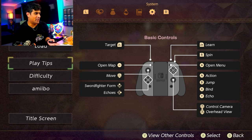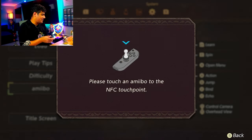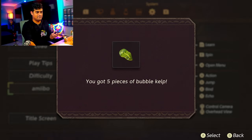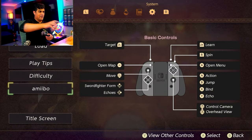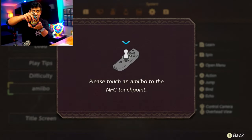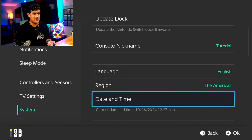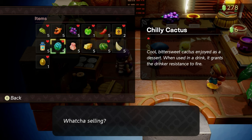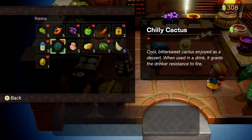The next method is amiibo date skip farming and selling to the shop. If you're lucky enough to have three Zelda amiibos, all you have to do is spam them repeatedly. If you don't mind going into your Nintendo Switch settings and advancing the date by one day, this date skip method works really well to get materials, which you can sell to shops right away for quick cash.